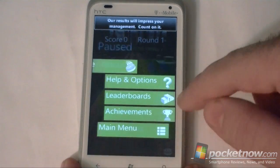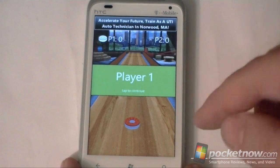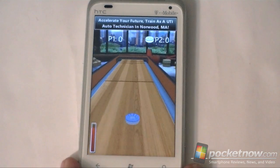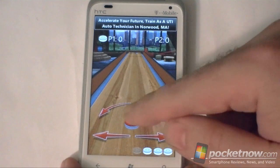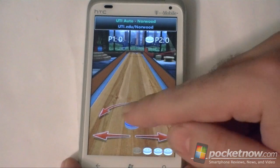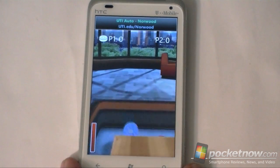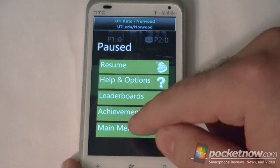But the really fun one is the 2-player shuffleboard, where you have to both be in the same place and just hand the phone over to someone else. So here's player 1 — that was too much. Player 2 is blue. The reason this is cool is because his puck is still there, and I can bounce it off or try to block them. See, got rid of him — so now he lost his score.